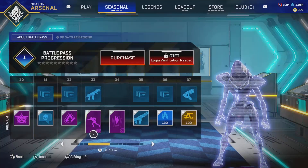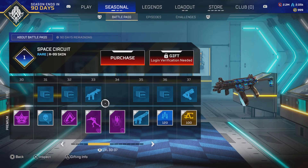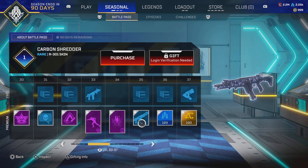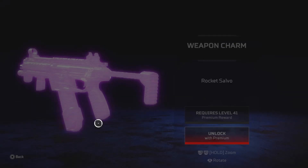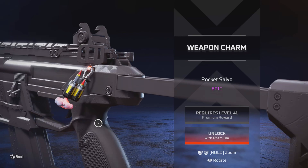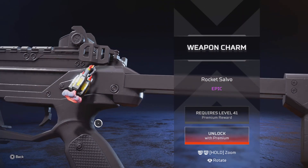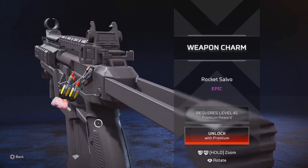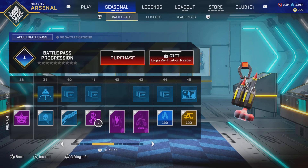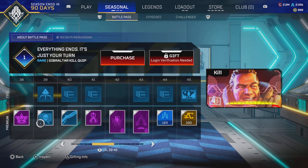That's a dope emote, for sure. Caustic frame — that's nice. It's nothing crazy, but it fits Caustic. Something like this charm is such a good charm. They got like the blast coming out of the rocket — that is just such a good and detailed charm.